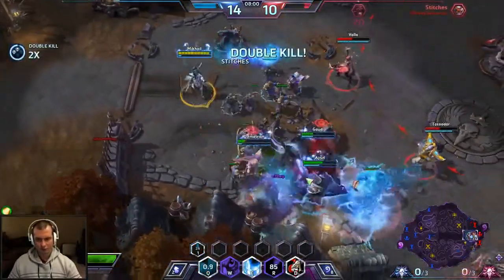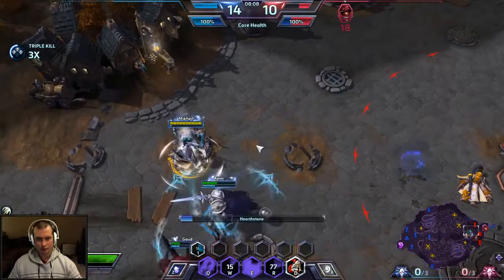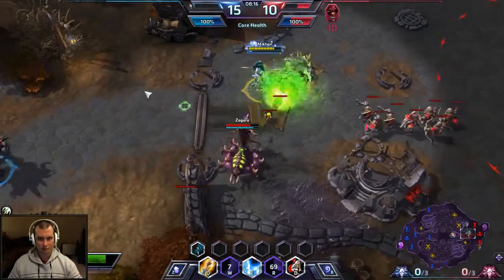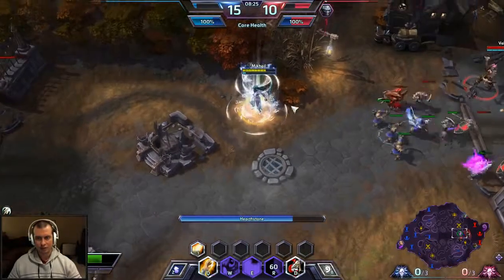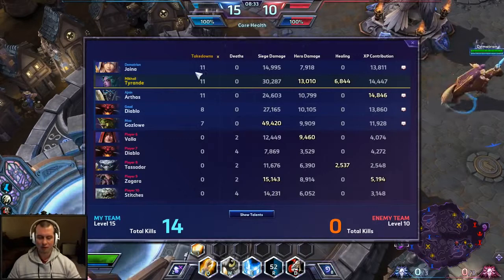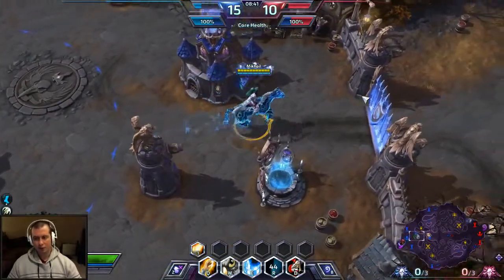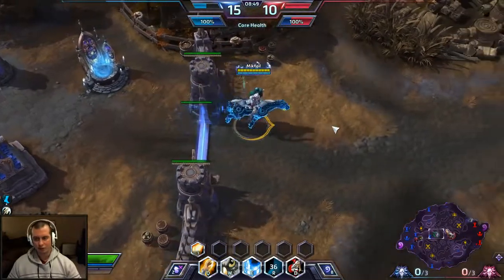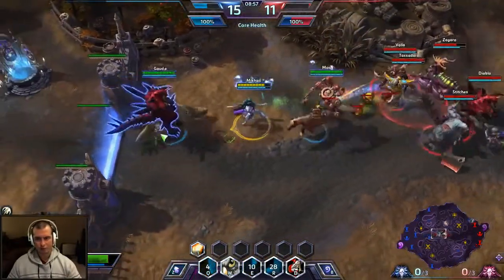Unfortunately I am out of mana, so I'm going to have to back out. One thing I found out as Tyrande: even though you're a support hero, you'll actually be pretty close to the top — if your teammates are playing correctly you won't be at the top, but you'll be like top three for takedowns, just because you have that burst potential. Regarding Mercenary Camps — I wouldn't recommend it much. You can do Bruisers if you take Starfall, but you certainly can't take the boss. You can also use Lunar Flare defensively.